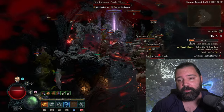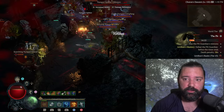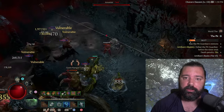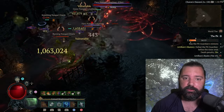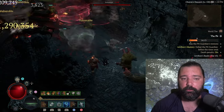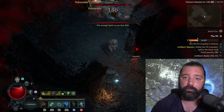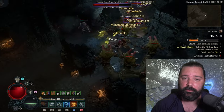Overall, your character is going to be grinding for any build-defining uniques, grinding glyph experience to level up those glyphs, and then grinding in the pit to upgrade your masterworking rank. It's a lot of repetitive running over and over, and this isn't really a new system if you've played some of the previous Diablo titles — it's basically greater rifts.